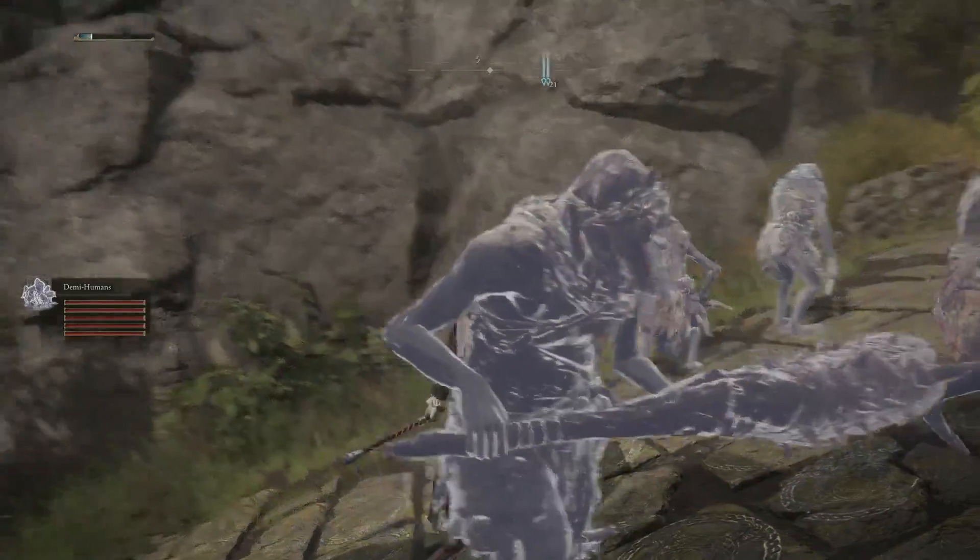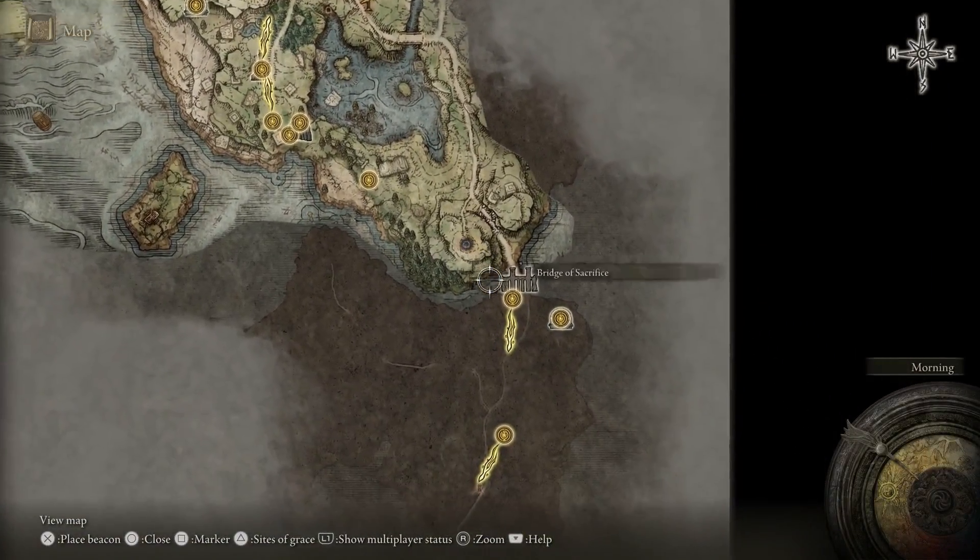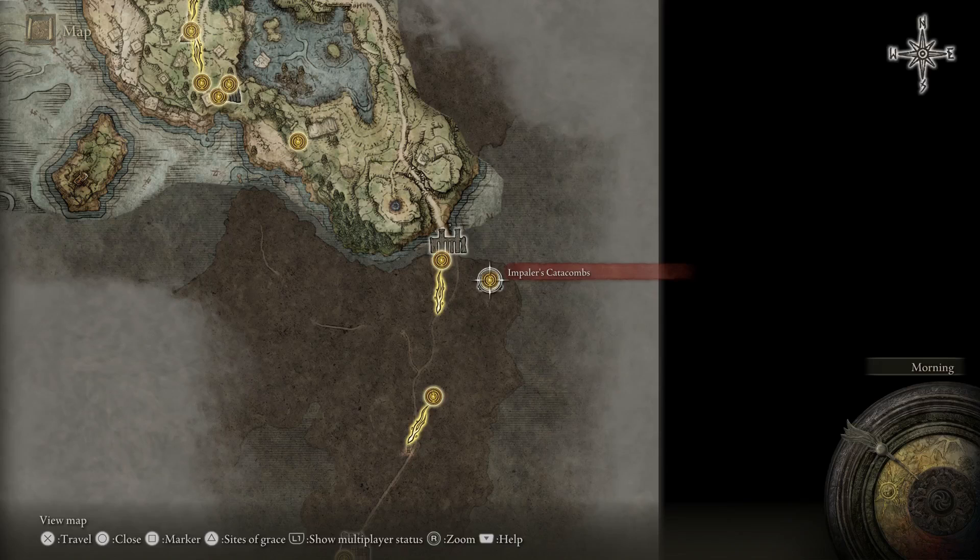The Demihuman Ashes are actually very easy to get. What you need to do is go down south and go to the Impaler's Catacombs.